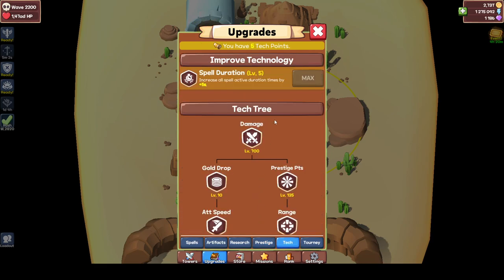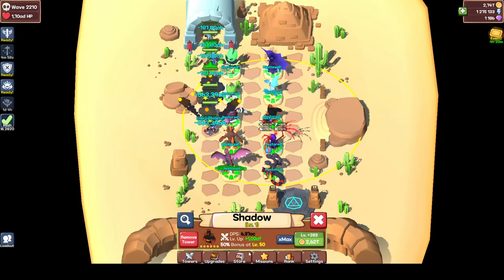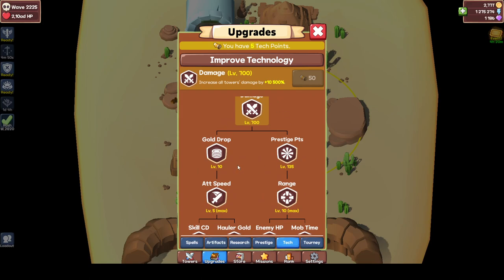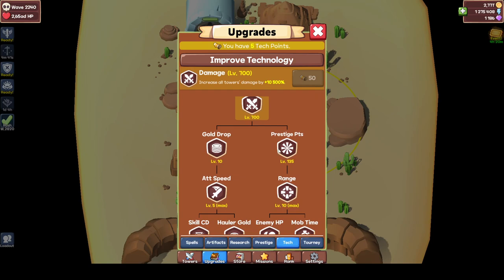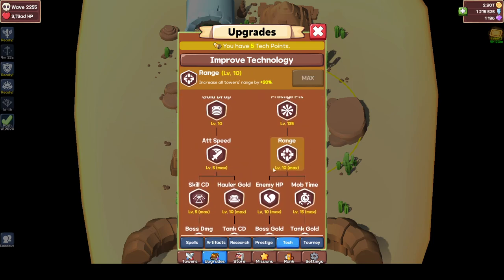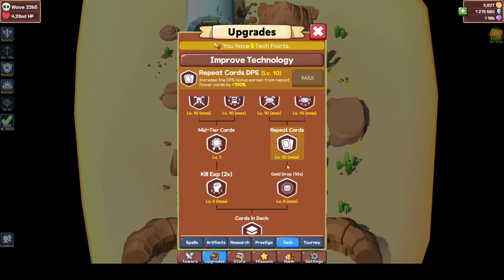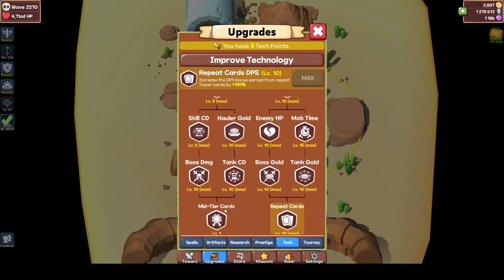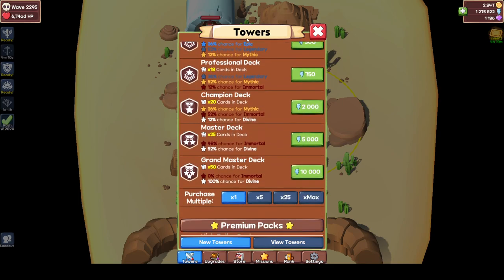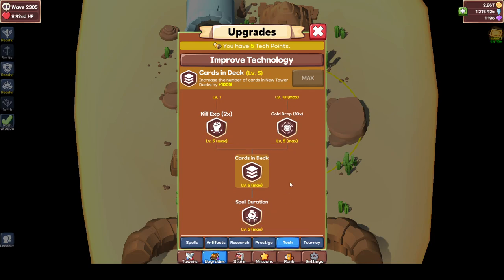Then there's the tech tree. The tech tree uses the points you get from your Necromancer. What should you get? You should get everything — the tech tree is amazing — but only endgame. You really want your 30-plus tech points from your Necromancer before you start, because it costs a lot and the Necromancer only gets stronger. First priority: range, because range is key. Going down you get repeated cards, which is also nice. I would also go for cards in deck as a main priority — it increases your deck from 25 to 50 cards.